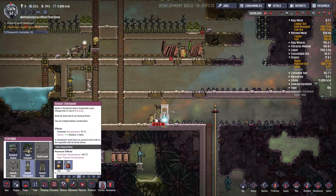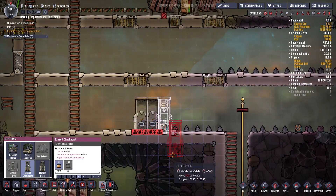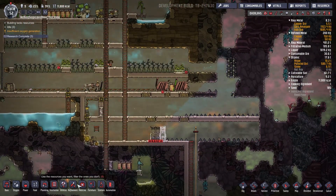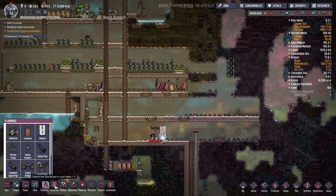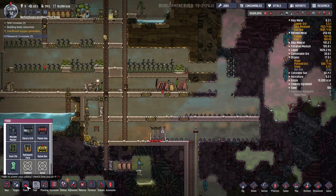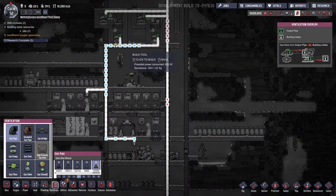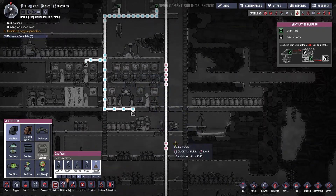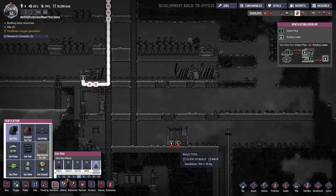Exosuit checkpoint — we'll throw it right there. There are a couple of other things we need to do with these exosuits to get them fully operational, as some of you may be aware. We need to pump in oxygen to the suits via gas pipe. We might want to activate our second electrolyzer system, since a lot of this oxygen is going to get diverted to our exosuits. We can make the pipes out of sandstone — that's fine.